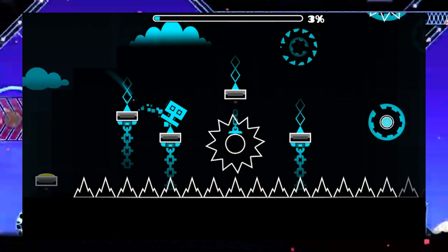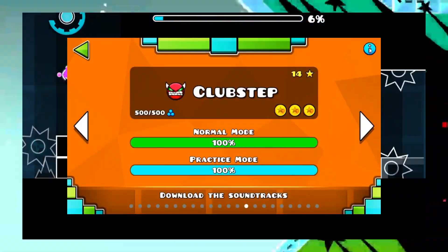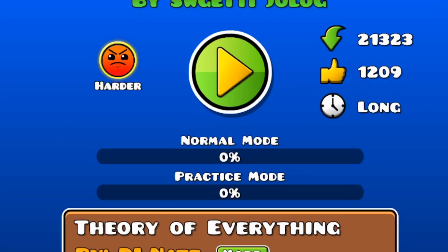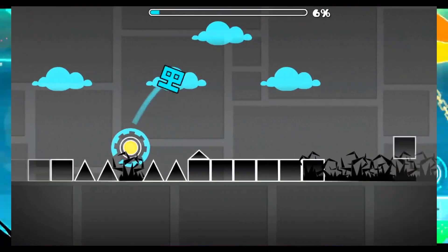Yeah, it sucks. Most of the level's inspiration is from Clubstep — you can't tell at all. Second level is named Jump on Dark. This level is even less popular and it's better than Razor's Edge. This level is full of annoying timings. Still sucks.